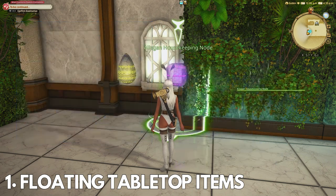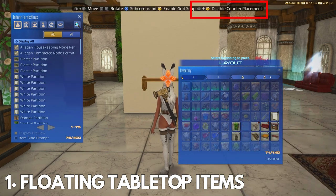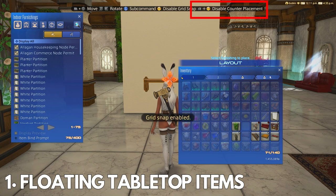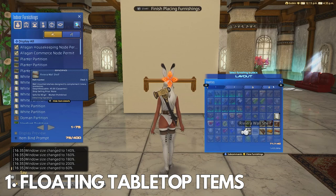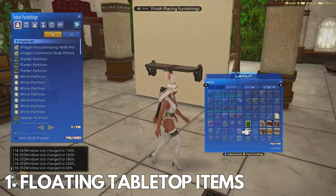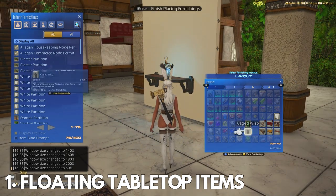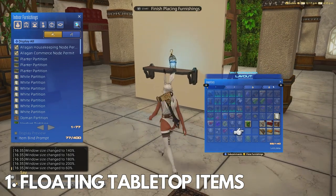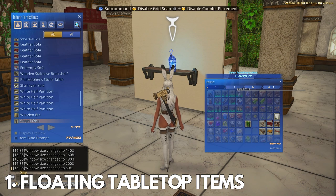You will start by placing down your stage panel and make sure counter placement is enabled — on controller this is left bumper plus Y. I like to have grid snap on as well for easier placement. Now place your Riviera wall shelf on the stage panel level with yourself; this makes it easier to place the tabletop items. Now place your caged wisp on top of the shelf. If you cannot place it or it's not catching, simply put it back in your inventory and replace it on the shelf and it will work fine.